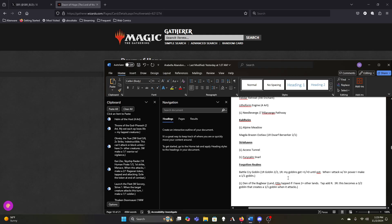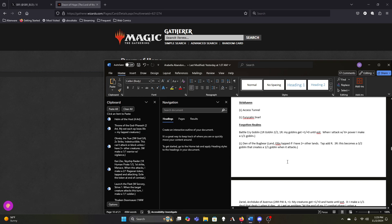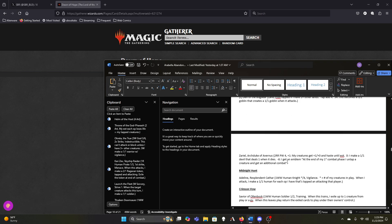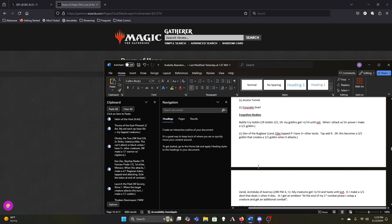As long as we keep enough humans, we'll keep Winota in the deck. Magda is an early play that makes us Treasure — because we might have mana issues if we go a little low on lands, we might keep a two or three lander and never see our fourth land. So having Magda and Ragavan to get extra Treasures is fine. Battle Cry Goblin can stay for now, though I can see cutting him towards the end when we realize we just don't have room.